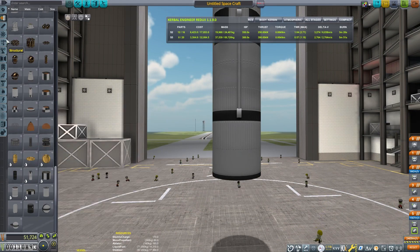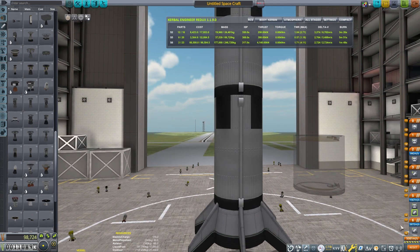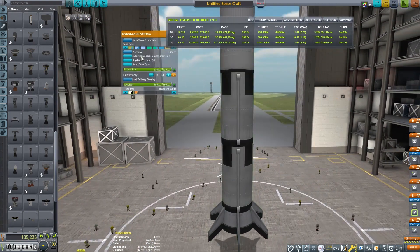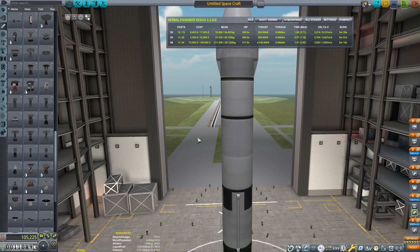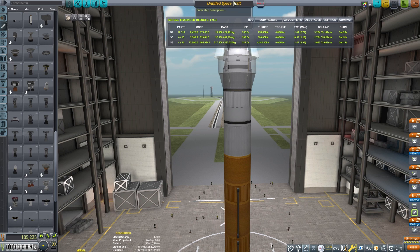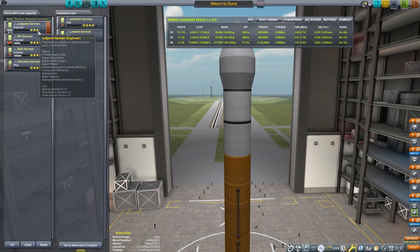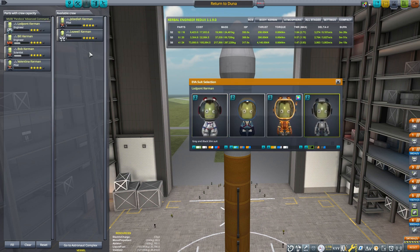Now we need a booster stage to throw all this up into space and get us almost into orbit. I'm shooting for something around 3,000 meters per second of delta-V. You can see I'm using the Kerbal Engineer readout mod, which is giving all those numbers. Although with the stock game those numbers are available on the right-hand side, Kerbal Engineer is just able to do a lot more, and I prefer it.